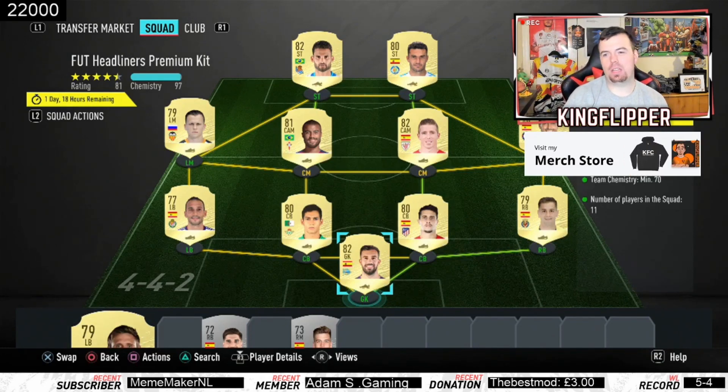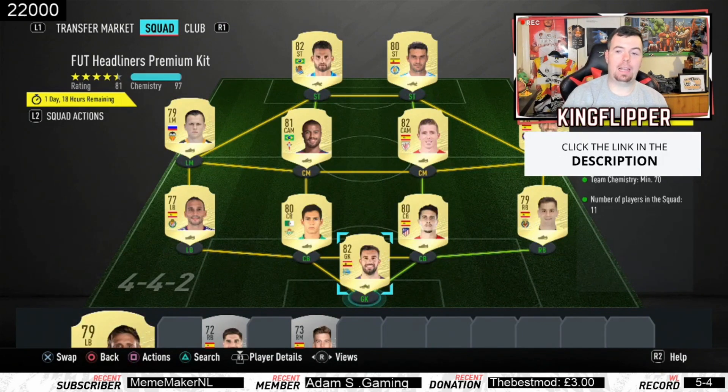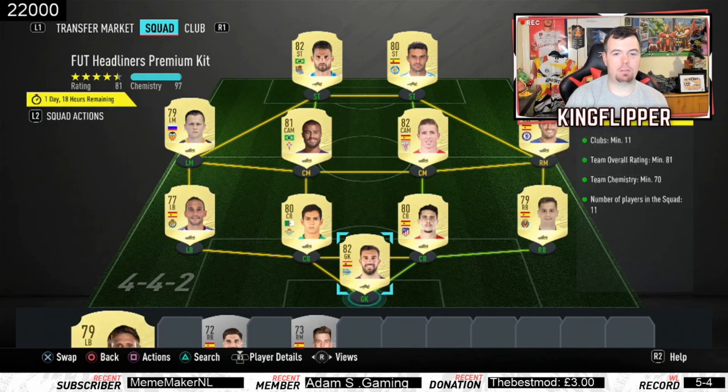Team chemistry is 70 — we're on 97, so that's really easy because we've gone La Liga with 11 players in the squad. Pedro is the only player that's different, but he's Spanish so he links with everyone else. As I said, everyone is from a different club and pretty much at minimum price, give or take a couple of players.